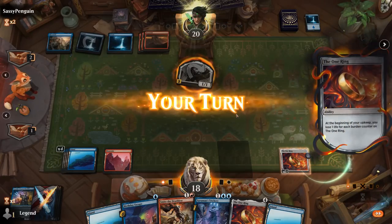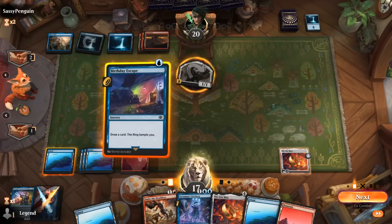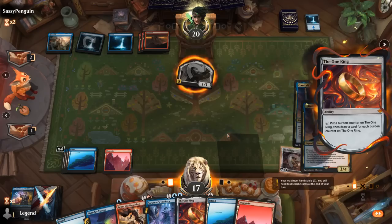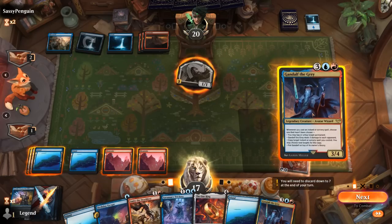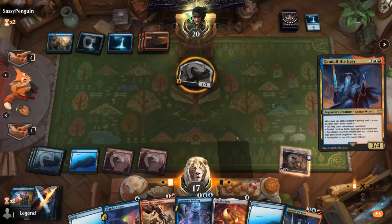Let's go ahead and draw — we have a backup One Ring. We don't have a lot going on; might be time to finally cycle Birthday Escape, or just draw two with the One Ring instead. We'd love to find one of our creatures — and there's Gandalf. We can play Gandalf, play Birthday Escape, and copy it with Storm of Saruman at the very least, assuming Gandalf resolves.